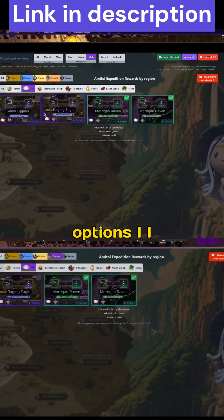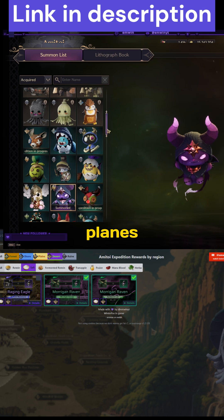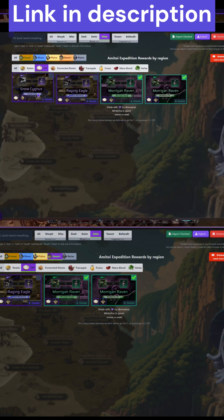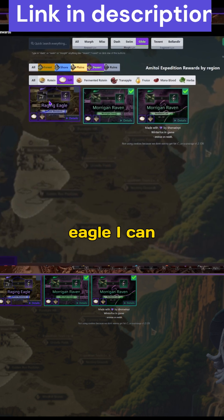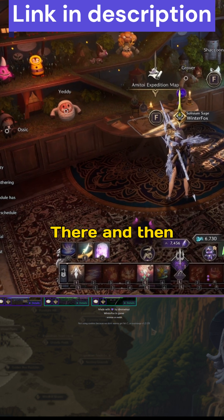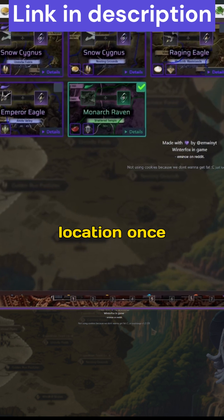So these are the options I have left. Out of the two, one is a plains region and the other is a desert region. But as you can see, I only have a few plains emitoes. I have more desert emitoes - I have lots of them. So I think I will go with the desert region, which leaves me the raging eagle I can get as my next target. So it is Monolith Wastelands - that's where I have currently sent them. And then I will move on to my next location once I get this morph.